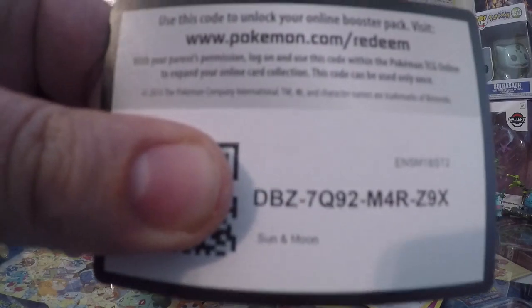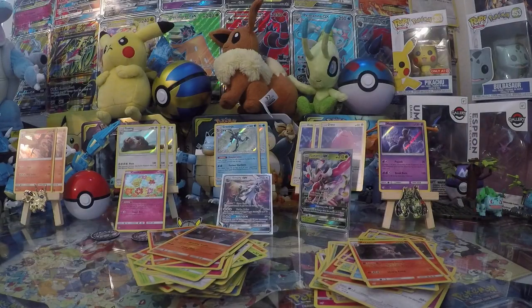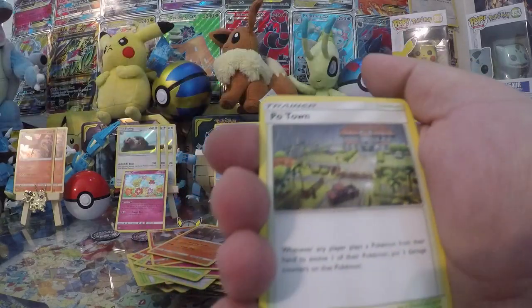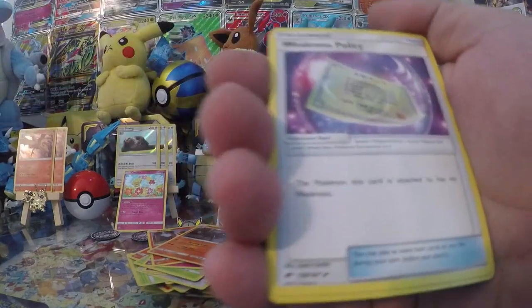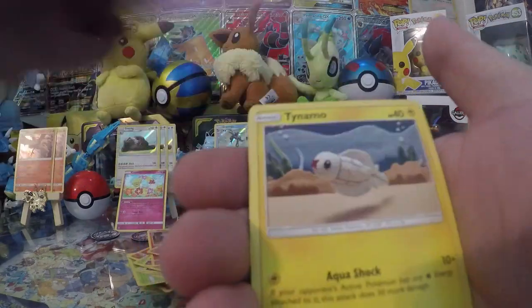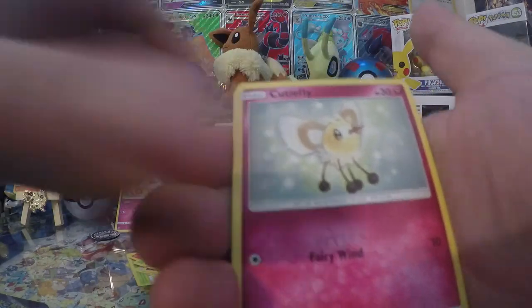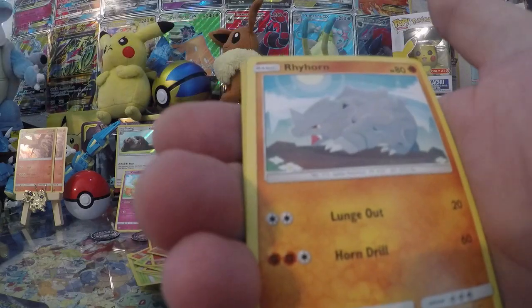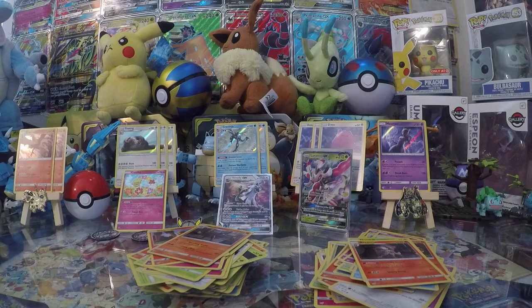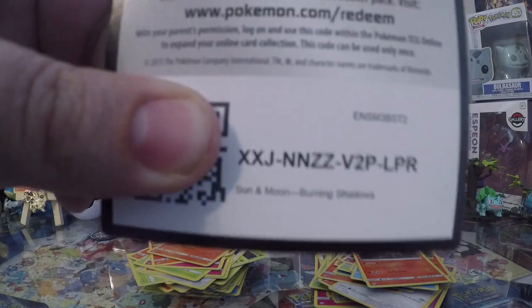Code card for you, and let's see that Burning Shadow - see if we can do something with this. Best Energy, Dark Energy. Potion, Weakness Policy, Heatmor, Duskull, Komala, Komala, Cutiefly, Riolu, Rhyhorn, Reverse Meowstic, and Scolipede - non-holo rare. And there's that last code card for ya.